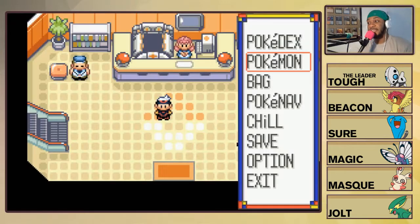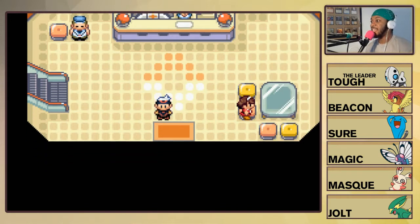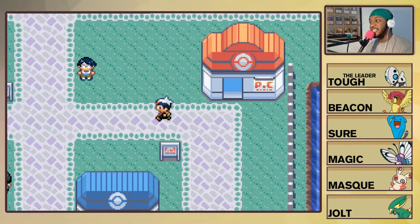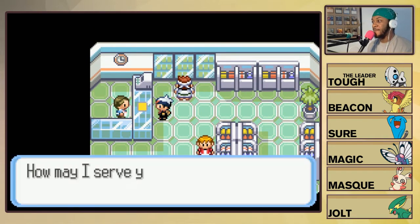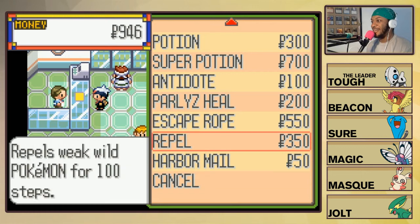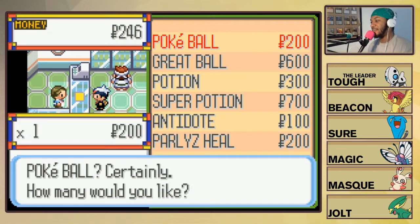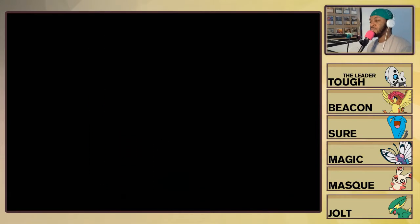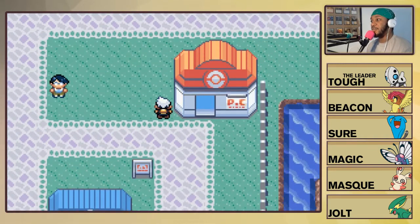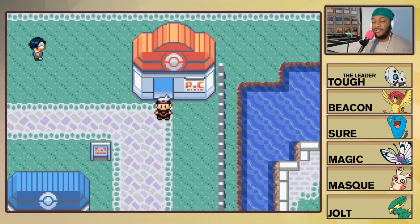Ladies and gentlemen, that is where Team Snaps and Claps stands right now. We're in Slateport City — we just did a little exploration. We need to stock up on items, so we'll buy a Super Potion and one Poké Ball, then we'll be out. We'll heal up too — I noticed I didn't heal after the last training session and someone's PP is low.